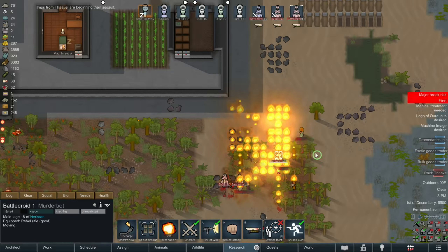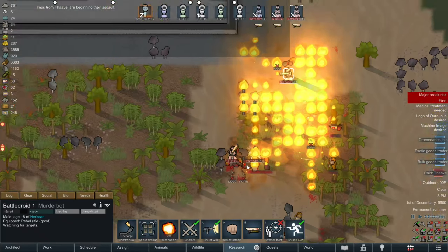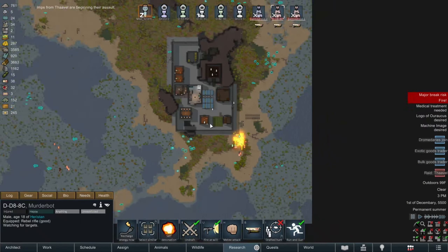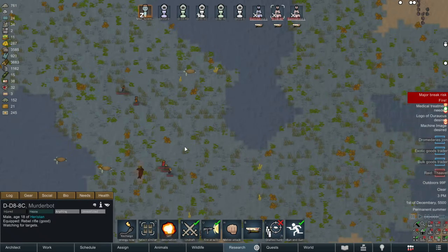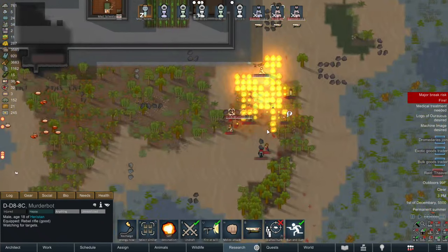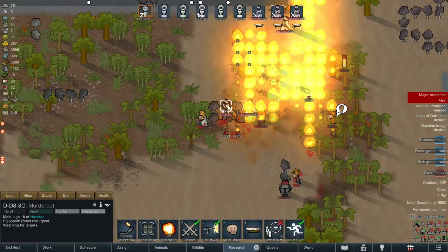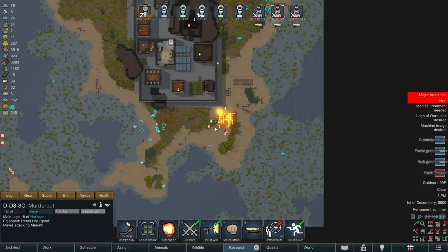Hmm. We're doing pretty well in this raid so far. Where are the other raiders? Oh, they're over here. Right, D-A-AC, go melee attack that person before they get away.